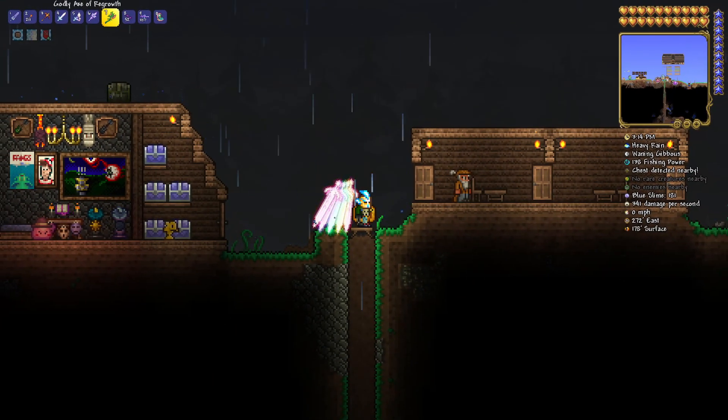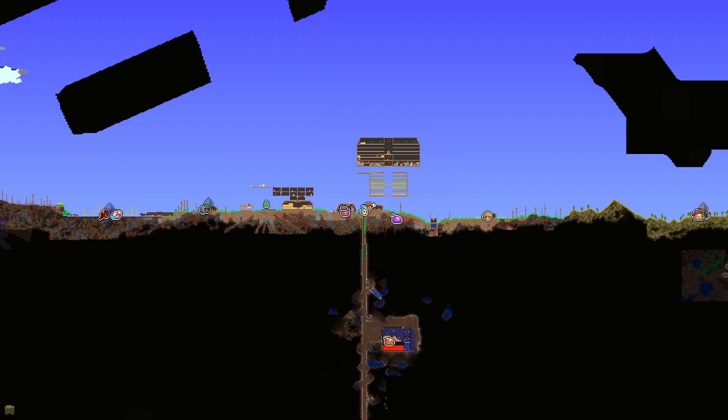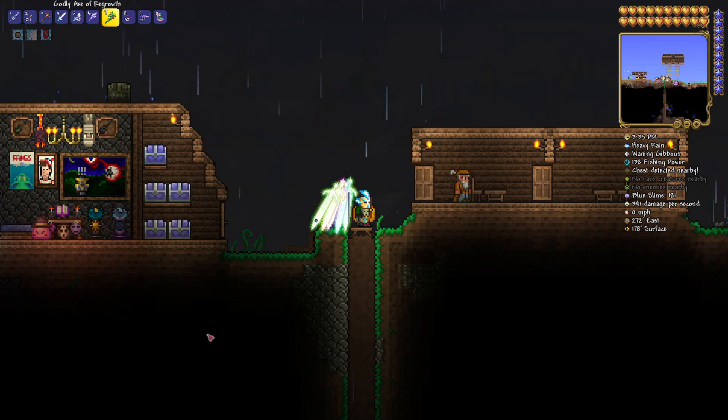The first thing we're going to need to find is the underground hallow to find all these crystals. If we hit the map here, you can see my hallow biome starts there, and when you defeat Wall of Flesh, the hallow biome will spawn diagonally. Somewhere down in here will be the underground hallow that I'm looking for. So what I'm going to do is head down into the underground and try and ballpark where I can find it.